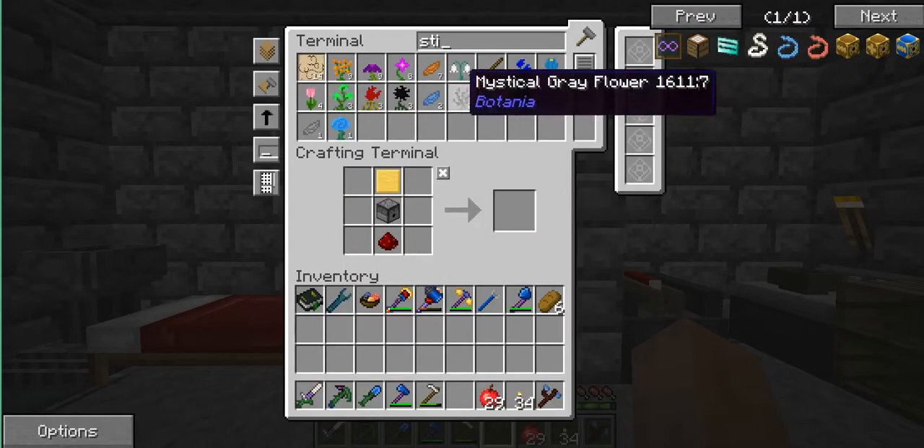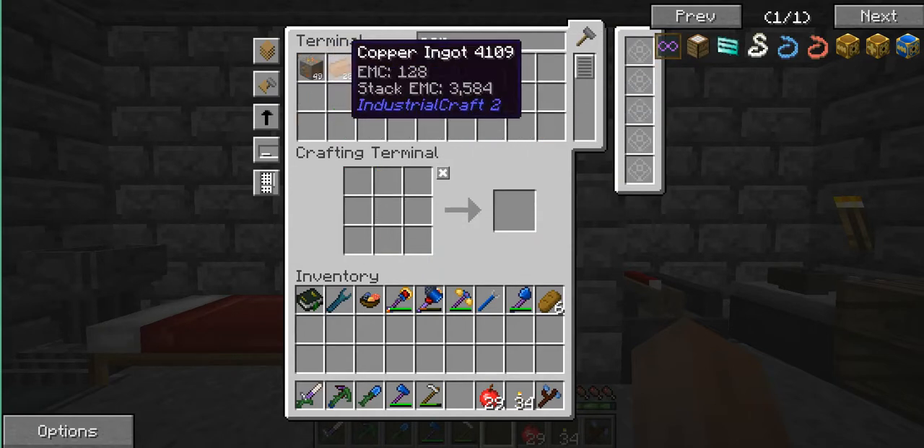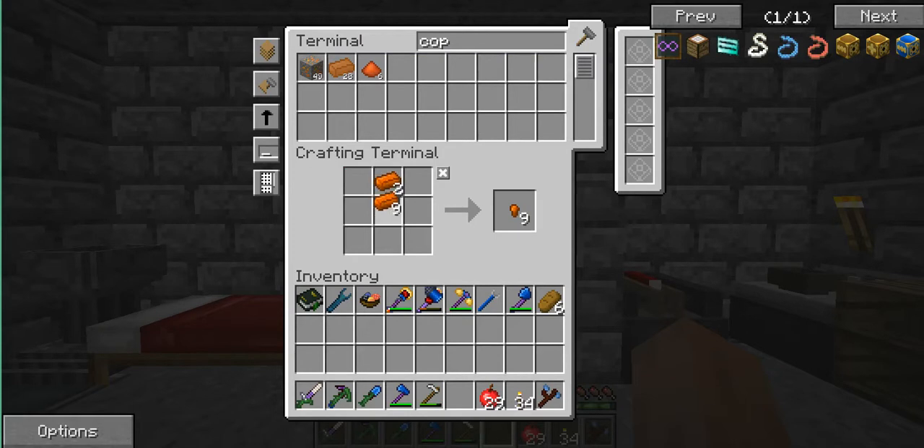Bronze is just tin and copper though, it's not too difficult. So let's get some copper and some tin — I've got a lot of tin. It uses the other types of copper as well.